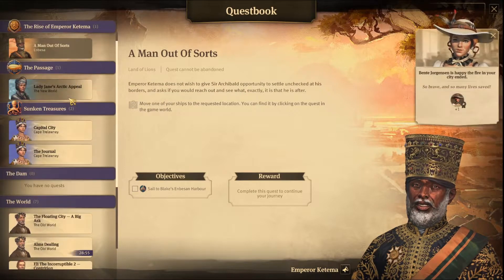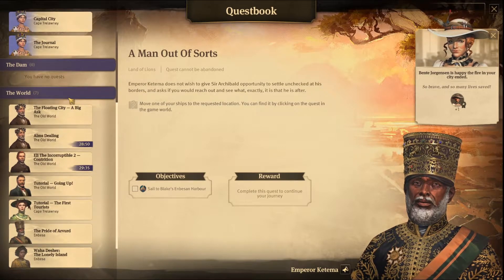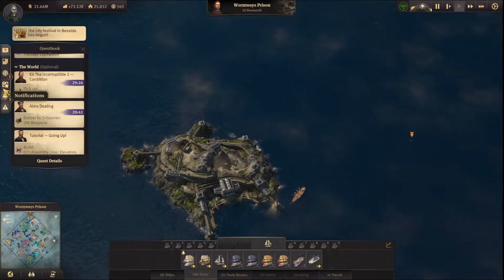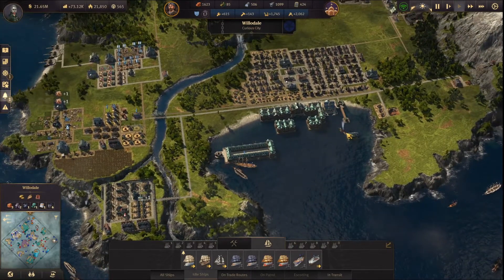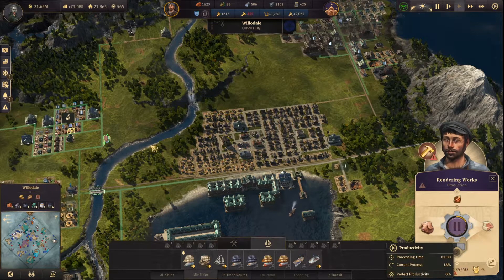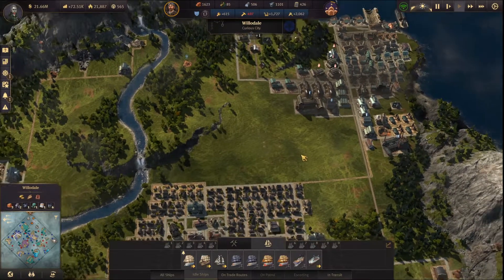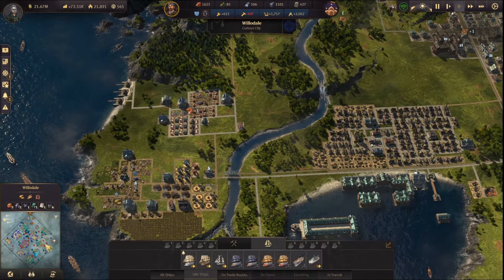I was thinking maybe I'll do the passage quest or Enbesa, because Enbesa will take a while. Thinking I'll do the Arctic, but then I have to go set up the Arctic — very confusing. We did run out of something. We should have enough now and we definitely need more people.